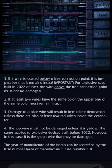Carla, I do know which wire it is. If you look at this, this is the layout of the wires. If the wire is located below a free connection point, it is imperative that it remains intact — that is the green and the blue wire. For explosive sets built in 2022 or later, the wire above the free connection point must not be damaged. We know this is the 2019 manufacturer bomb because we took the manufacturer and divided it by three, as in the instructions. If at least two wires have the same color, the upper wire of the same color must remain intact — that's the upper red. So we can't touch the upper red, the blue, or the green.